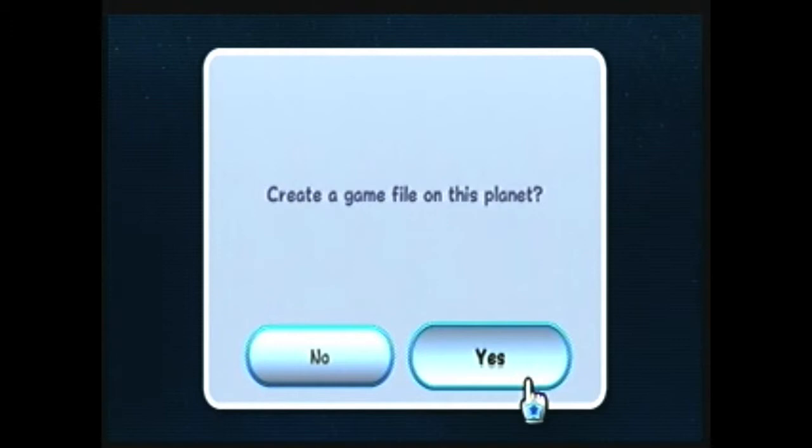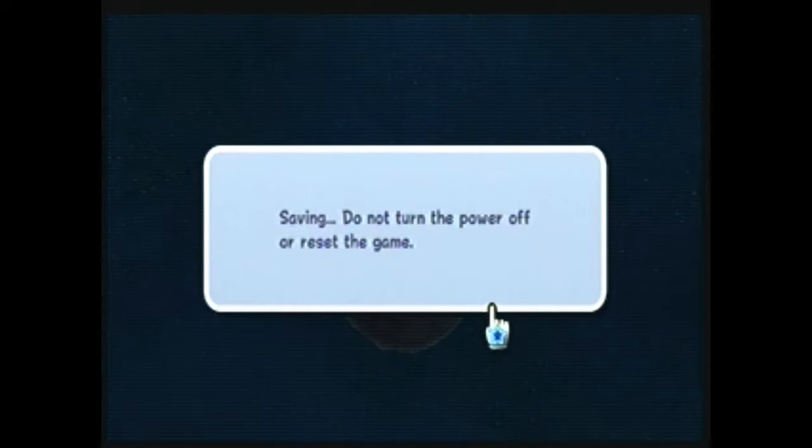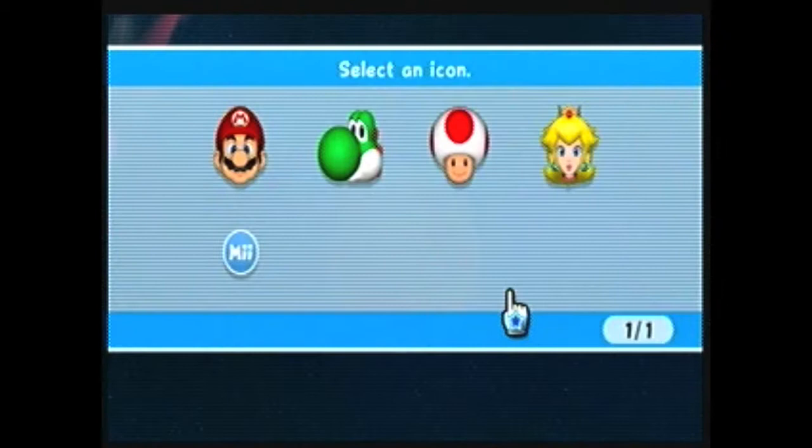Create a game file on this planet — yes. Save. Let's pick a Mii. Oh crap, I have no Mii to save on this. I guess I'll just use Yoshi.